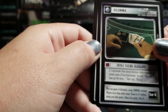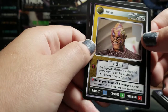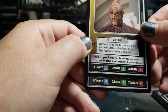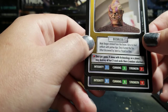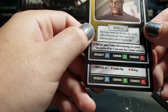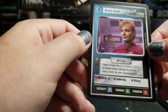Someone surely made a deck entirely built around casino stuff. Baradus — a rare Federation personnel with eight Integrity, eight Cunning, and four Strength. Medical times two, Leadership and Biology — that's gotta be Crusher, right? Oh right, I forgot we're in the alternate universe. Beverly Picard. That makes more sense.